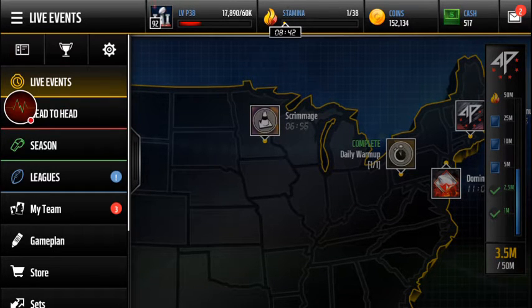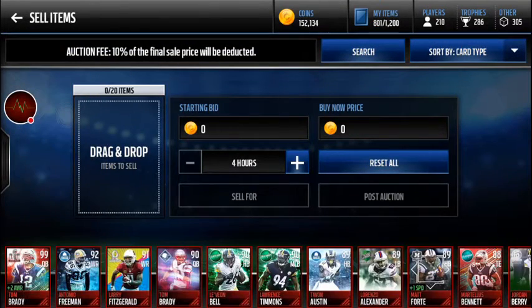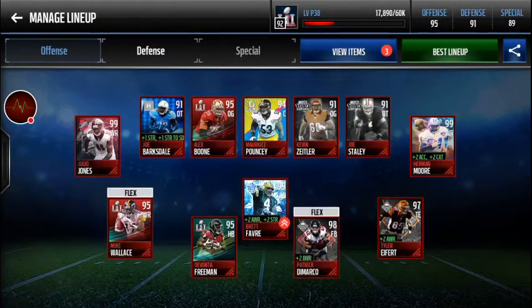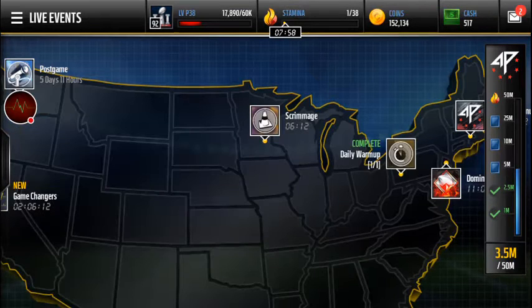If you think you're going to have more than enough elites, sell them as soon as possible. Right now if I wanted to sell Tyler Lockett, this is probably the best price I'm going to get - it's the same day the promo came out. This is definitely going to be one of the best times to sell. If you want money now, do that.